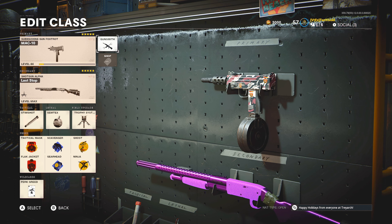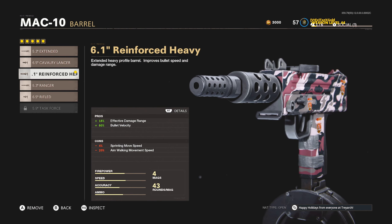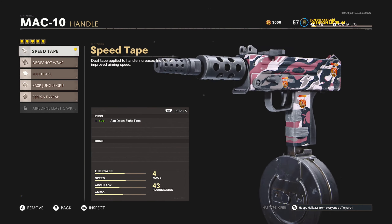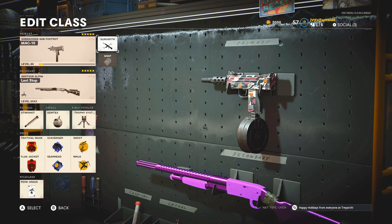What I'm going to do, which won't be annoying to showcase, is my class setup — because I'm sure some of you are interested. I will say upfront that I don't believe this is the best setup; I haven't fully leveled this gun yet. But this is the class that was used in today's gameplay: infantry compensator for the muzzle, 6.1 reinforced heavy barrel, 43-round drum mag, speed tape handle, and no stock.